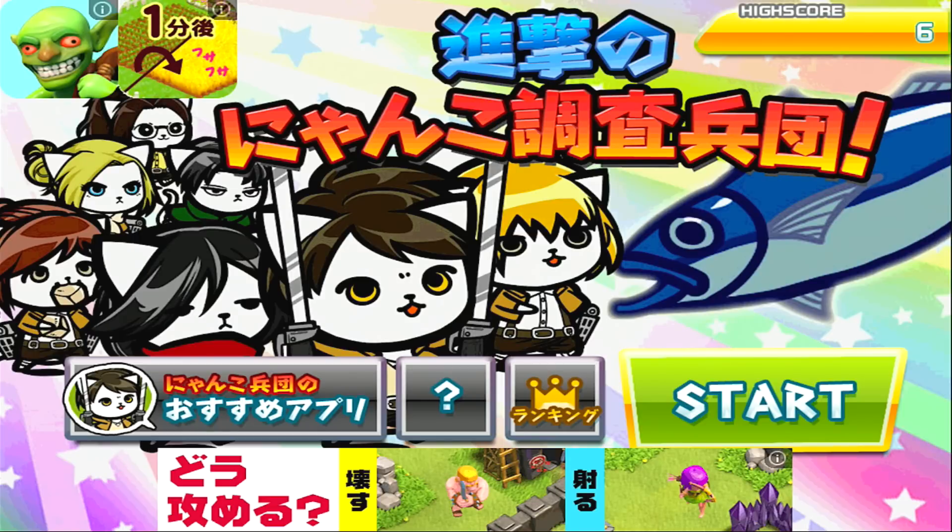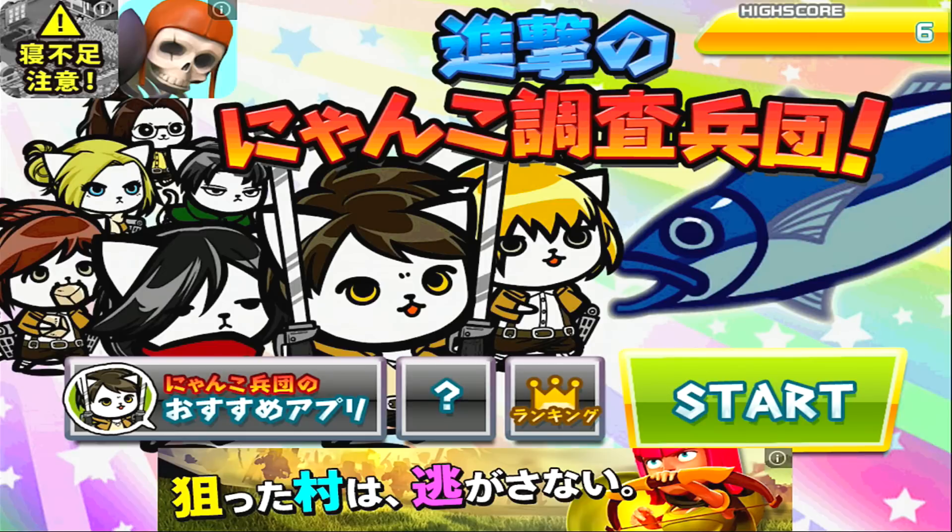I actually don't like cats, like at all, but this looks cute. It kind of looks like a dog if you ask me. Anyhow, what this is actually called is Shinkinkin no Nyanko Chiosahe dan — Nyanko is kind of like a cute way of saying cats. So yeah, I'm going to call it Attack on Kitty Survey Squad.